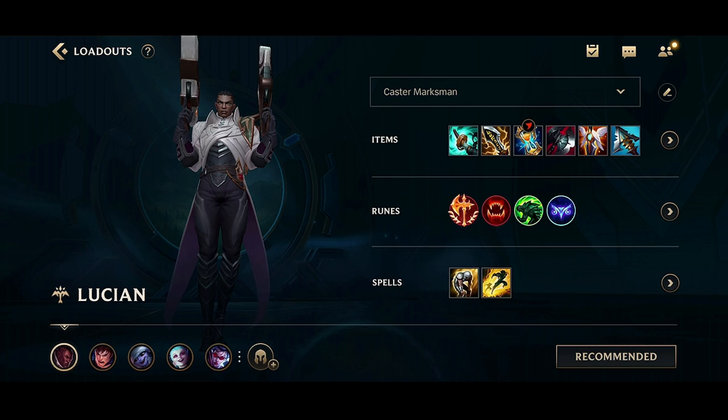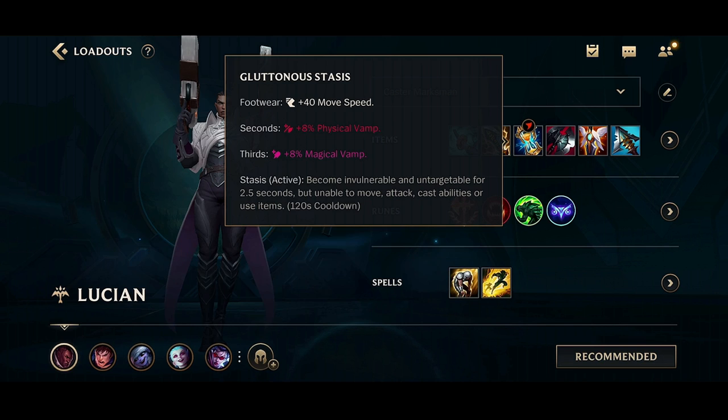This Lucian build is really OP guys. Let's first start off with items that you're going to want to build. You're going to go Stormrazor, IE, Stasis, or you could do Protobelt.